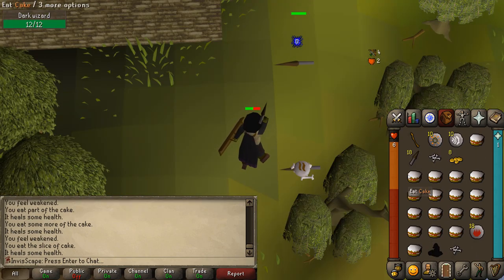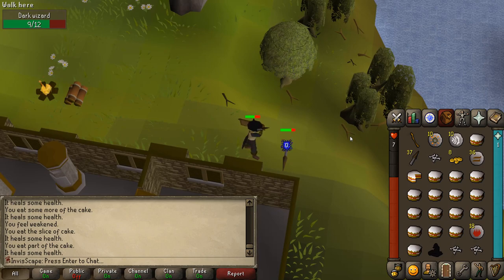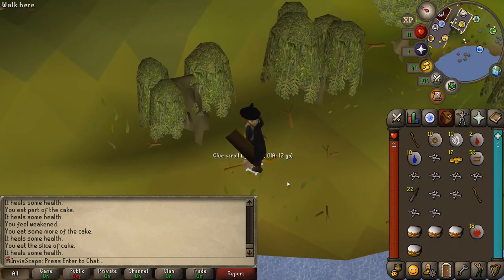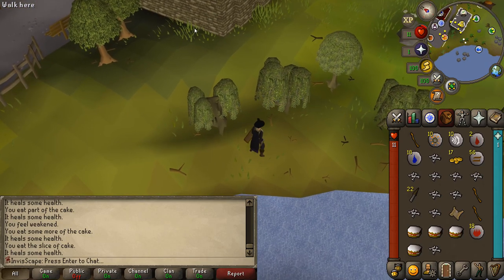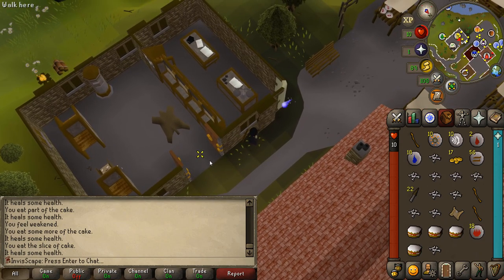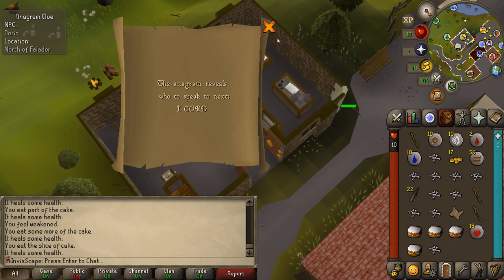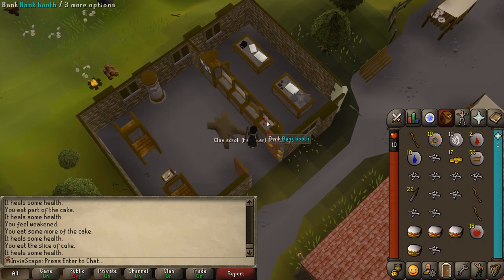36 earth runes — that's so good. To you this may just be like 100 GP worth of earth runes, but I just can't get over how excited I am every time I get a double digit rune drop. There's the first beginner clue as well as yet another staff — looks like I'm starting a collection of these staves. Unfortunately this clue is a step to talk to Doric, which I cannot do, so this clue scroll is going bye-bye.